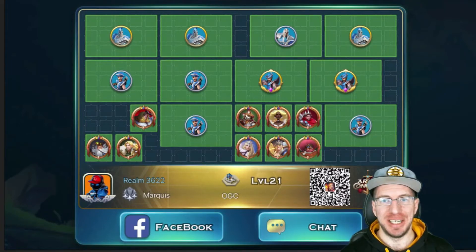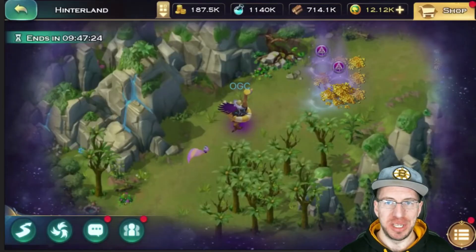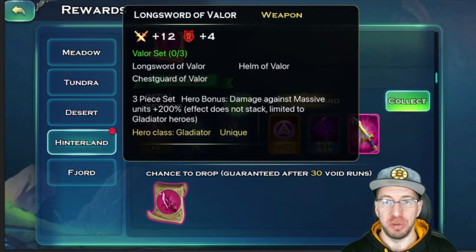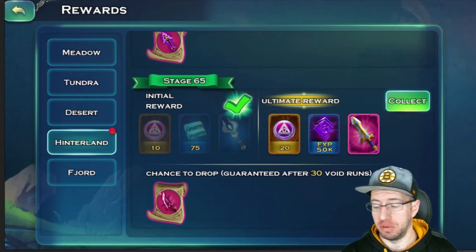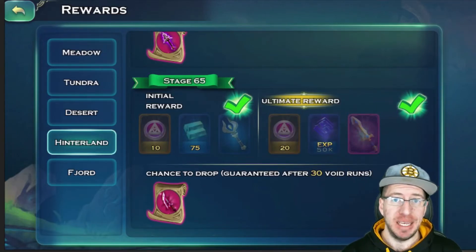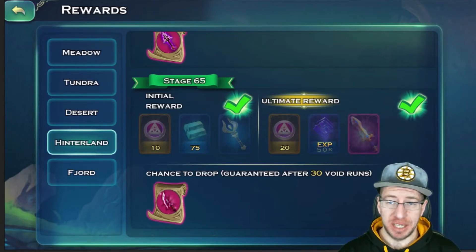All right, let's go get our wonderful and juicy rewards for perfecting this stage. We're going to jump on in, and as far as the rewards — beautiful rewards. Ladies and gentlemen, that is Void Stage 65 completed with no casualties, as Human castle level 21.